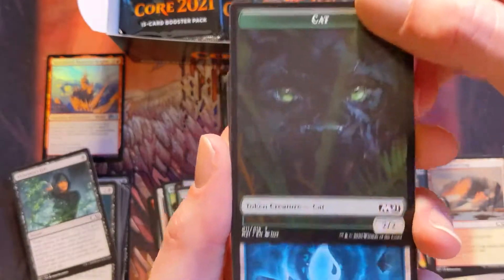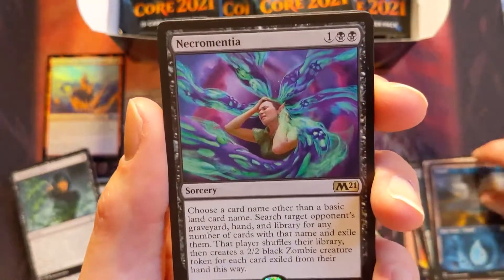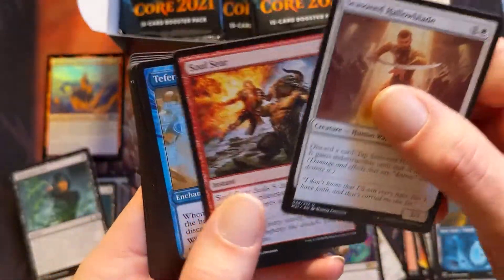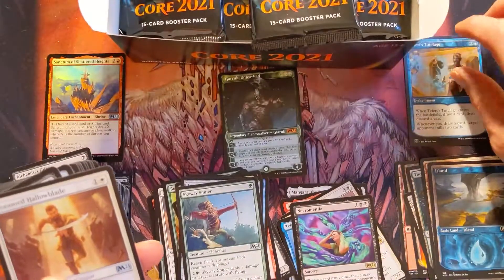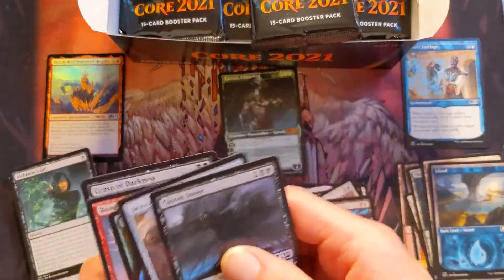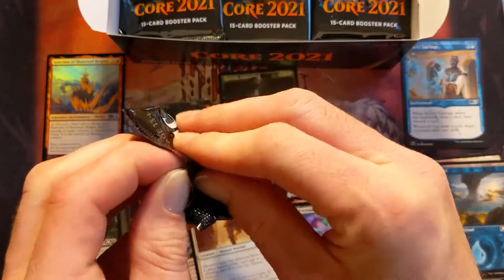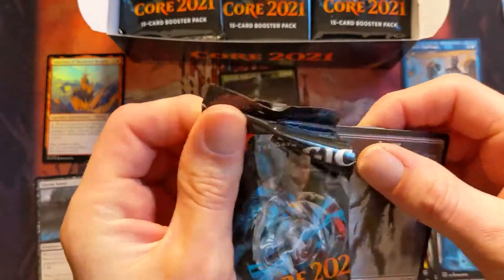Another cat token — that's pretty cool. That island's pretty sweet. Necromantia — that is so much text, but it's pretty cool looking art. Oh cool, one of the showcase arts! We'll put that there. What if the pack we get has two showcase arts? I don't think that's really possible. Oh these have pull tabs and I'm over here opening them the classic way.